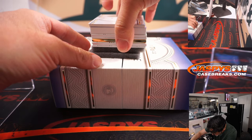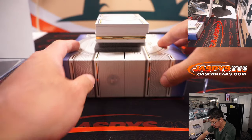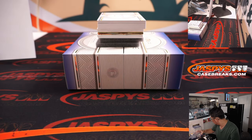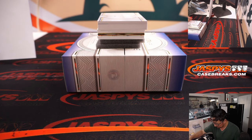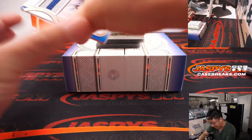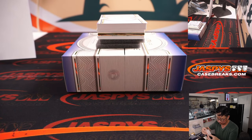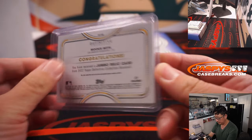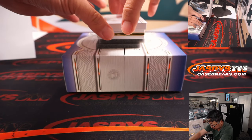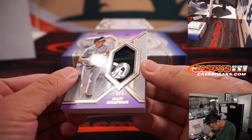Cards are all mixed in, so let's just go from top to bottom. First one out of the gate is the relic — it's Mookie Betts, 22 out of 30. Nice two-color patch. Steve Birch has the Dodgers. The thick card right here — five out of five, Matt Chapman, game-used memorabilia. Is that a helmet sticker maybe? Definitive helmet relic card — that's pretty cool.